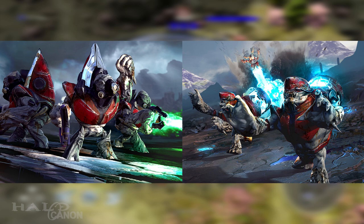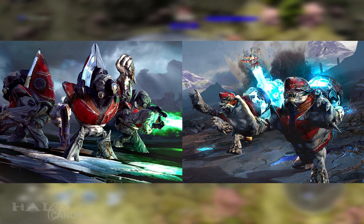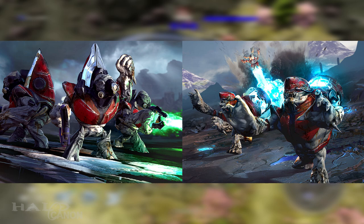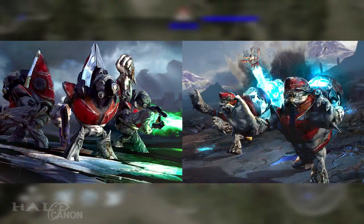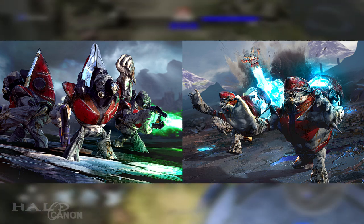With the classic design, we get the grunt infantry we know from the games of old. The description actually reminds me of a line from the Arbiter about the grunts in Halo 3. And then we have the new design used for the Suicide Squads — it's a small detail, but one that I absolutely love.